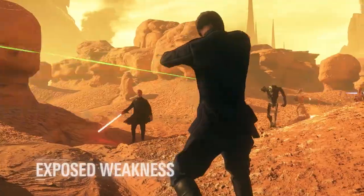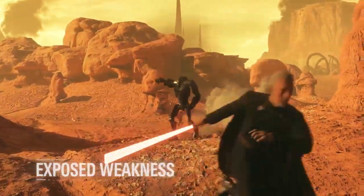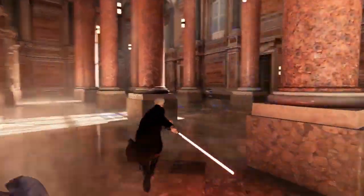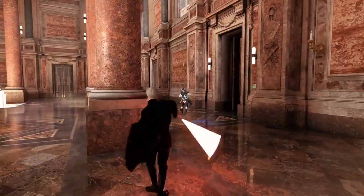The exposed weakness ability influences the target with slower movement and an increased amount of damage taken from Dooku and his allies. If Dooku eliminates the target personally, this ability recharges right away.